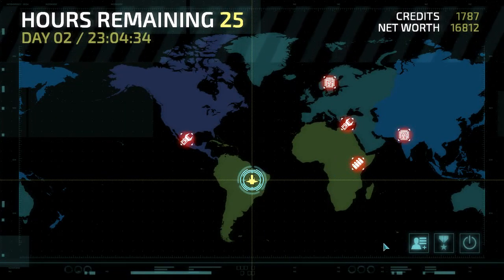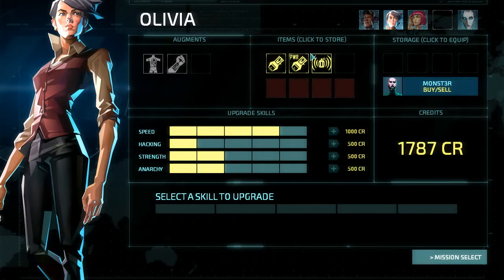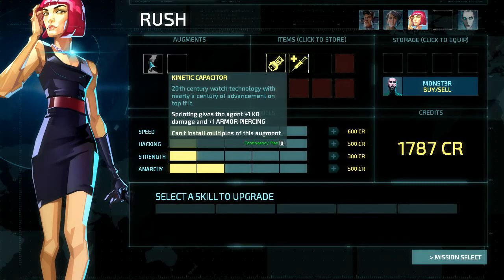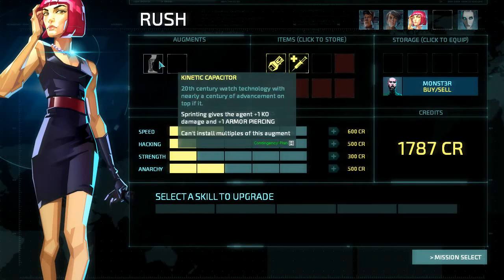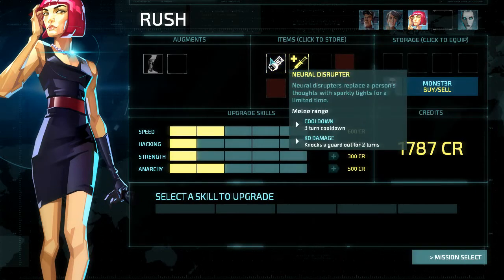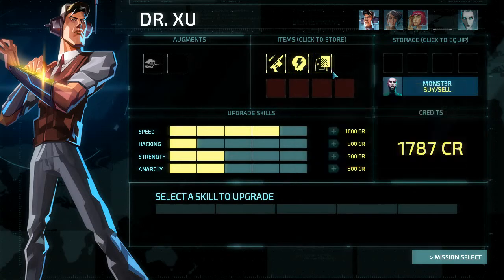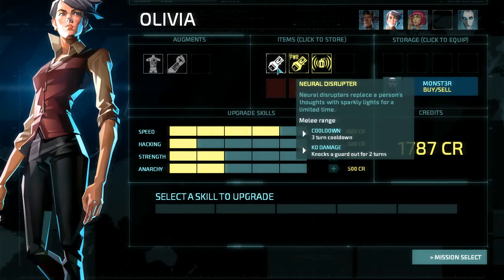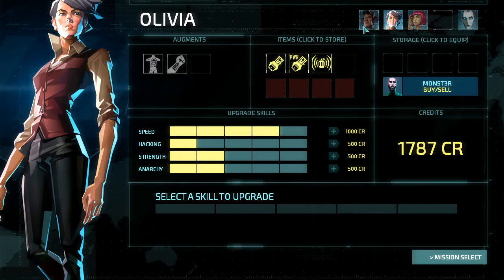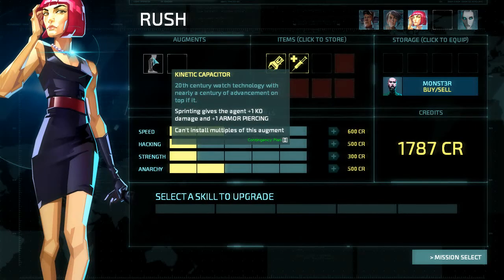Welcome back to this coda. I went ahead and sold off some items and moved around some items. Rush, who has this battle or melee type augment, I gave her a Neurodisruptor, taking it from Dr. Siu. He'll just have the Biogenic Dark Gun, which I think should be enough for him. He does have a cloaking rig. I kept her having both the Volt Disruptor and the Neurodisruptor. They all basically have ways to pierce armor, assuming she turns on her sprint.